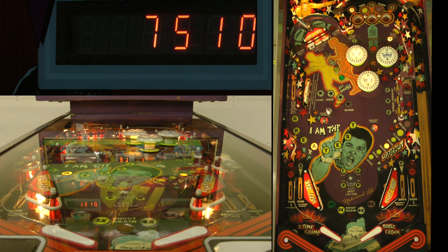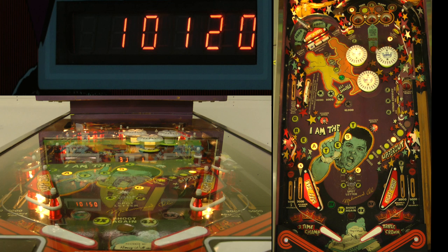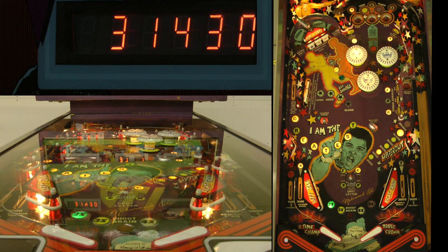Those drop targets in the back can also be backhanded. That turns out to be pretty true for just about any of these early Sterns. Backhands are very strong, so even that left-hand drop can be backhanded from an early hit. Completing all three of those will be nice, and that's also one of the critical ways to get the ball under control on a lot of machines, especially the earliest Sterns.